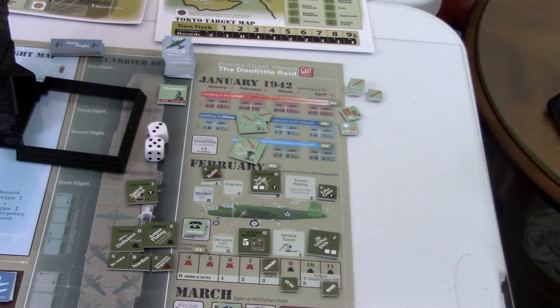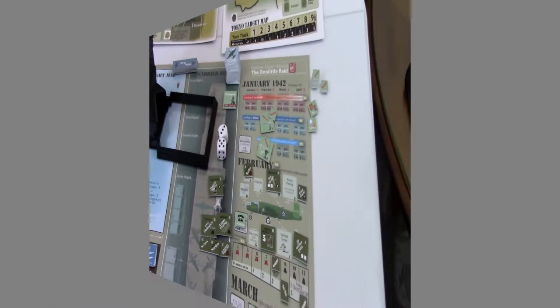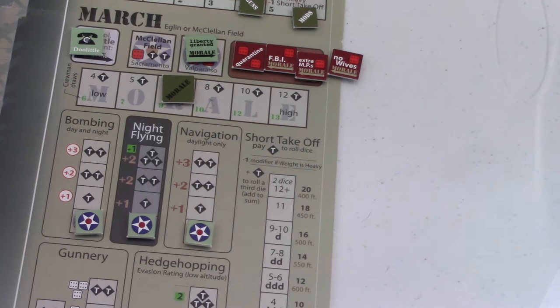Here's the portion where you make your choices on certain types of training, where you're going to go to train your guys, what airfield you're going to go to, all that type of stuff. Before we get into this, make sure you remember that if you've already locked in a landing field in China, you are conducting your event checks. That's the only part I'm not showing that's part of the planning phase - we will cover it in a later video, but make sure you're doing that after each month that you do have a landing field in China.